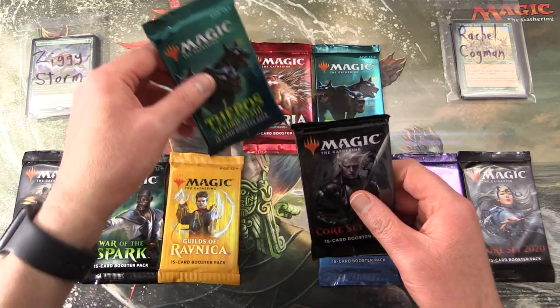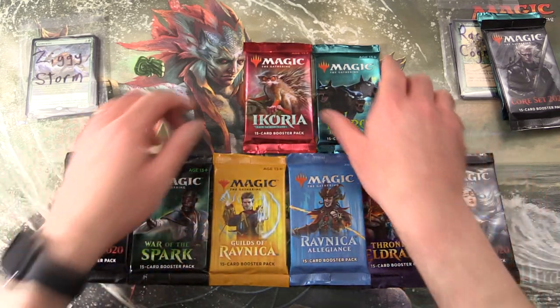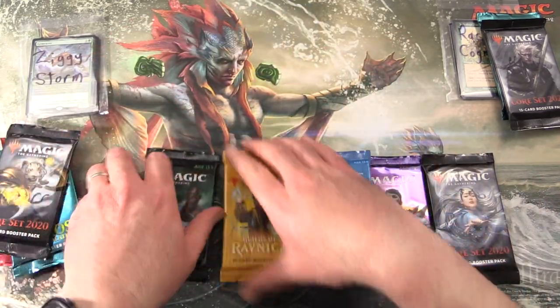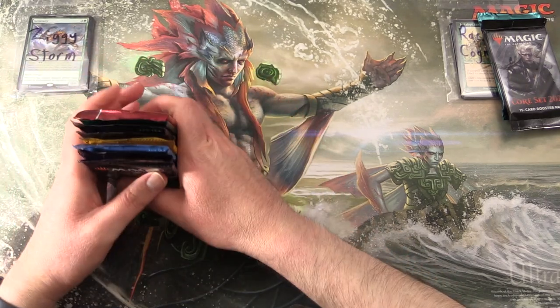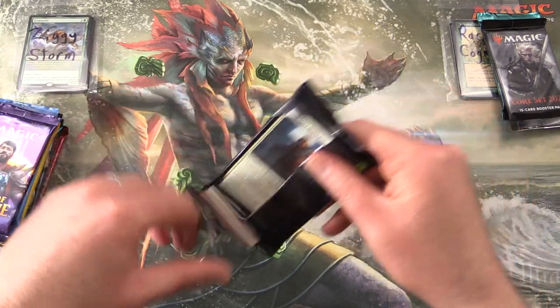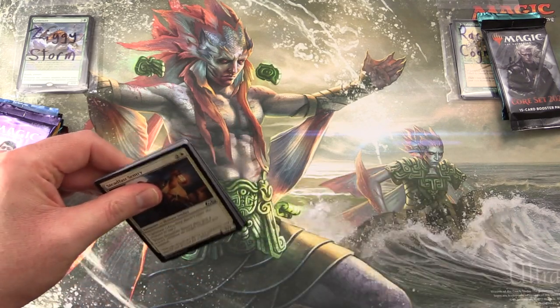We'll grab Core 2020 and Theros for Rachel, and we should have six packs left so let's stack them up for Ziggy Storm. The Patrons get the rares, mythics, foils, and anything over a buck.